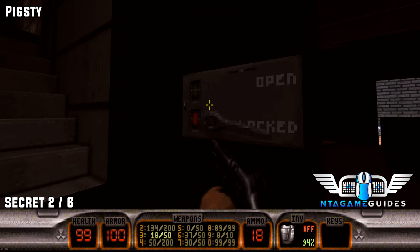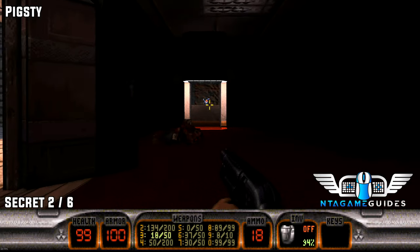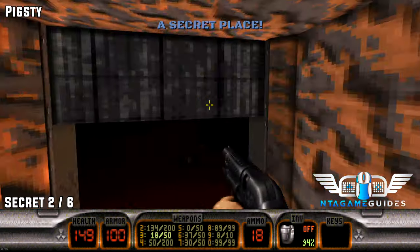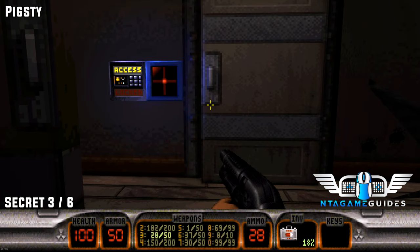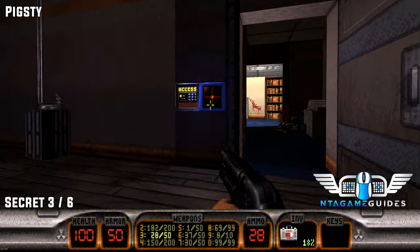As soon as you go through the main building, press the switch and quickly run back — this is where the two phones are. Grab the atomic health. Once we grab the blue key card, go to the door to your right.